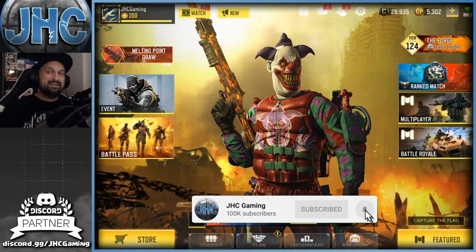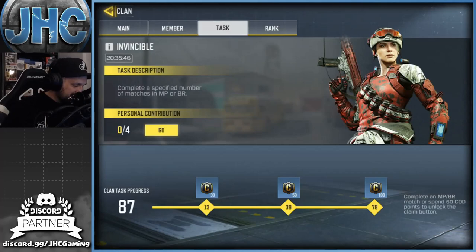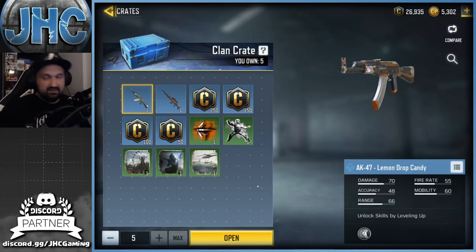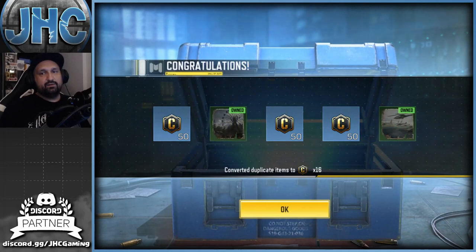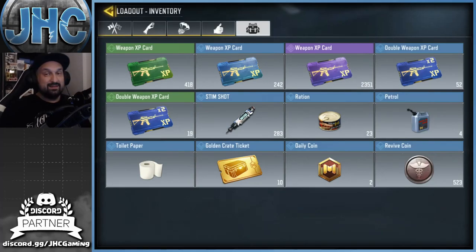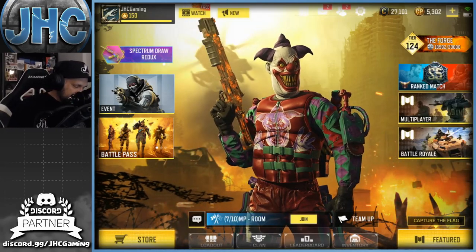Before we start, make sure you subscribe to the channel for daily CoD Mobile videos. Now let's start with the clan crates — as always, not much here. I got everything so it's gonna be credits. Let's go for high numbers — we got 53 credits and two sprays for 16. Not much but not too bad; it's better than five sprays. When you get credits it's always good.